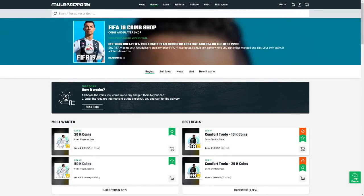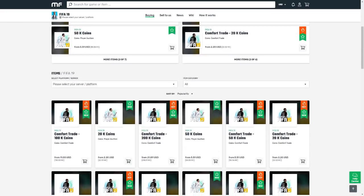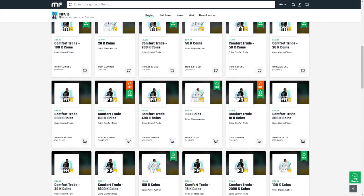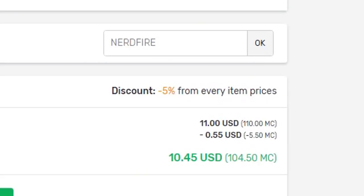Alright, come on then, hopefully Alexa picks us a good team. Please don't let me down. If you guys want safe, cheap and reliable FIFA 19 coins with 24/7 support and 100% safe comfort trades, make sure you head over to MuleFactory.com and use the code NERDFIRE at checkout to get a cheeky 5% off any order you make on the site.